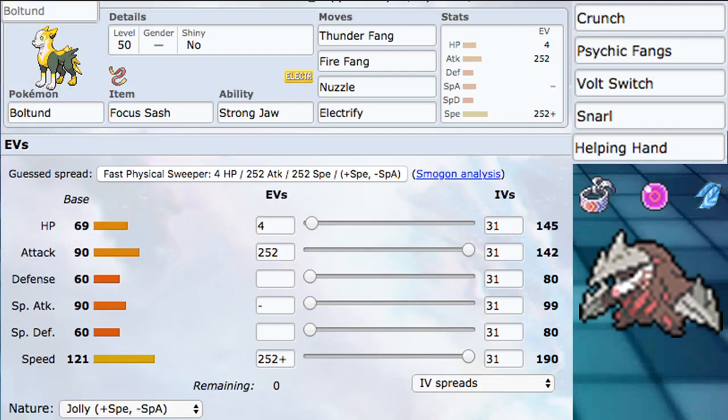With 190 Speed we outspeed things like Inteleon just barely, and Durant as well — which is a really good Pokemon to be able to outspeed and then Nuzzle. As far as a synergetic partner, we have Excadrill. Excadrill makes it really good — it obviously destroys ground-type Pokemon, provides a lot of really powerful attacks, and makes us a little bit bulkier. Excadrill just destroys every Pokemon that Boltund already destroys, so you kind of just bury every flying-type and steel-type threat. It's just really good.